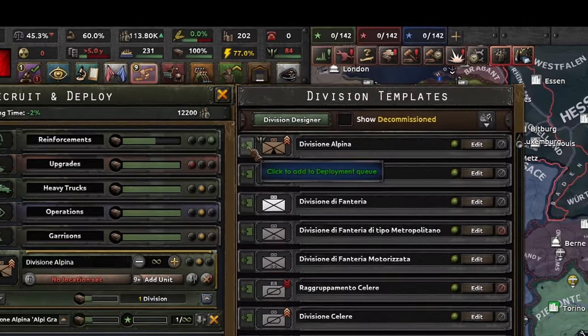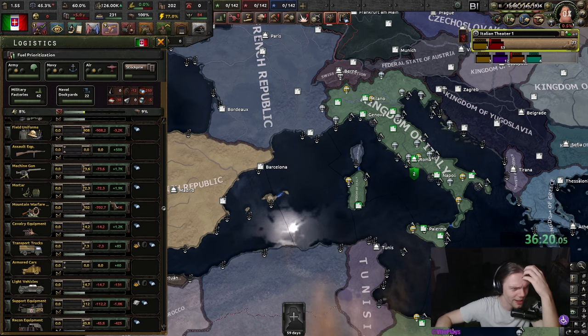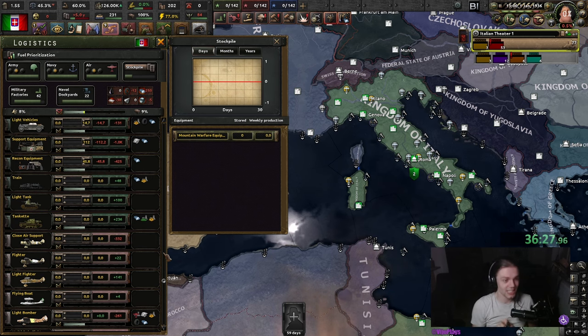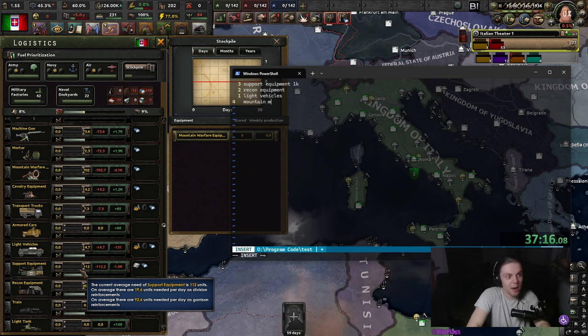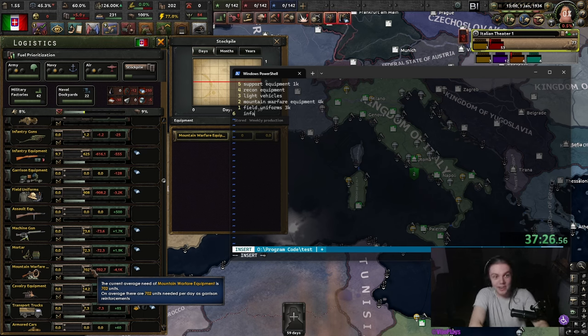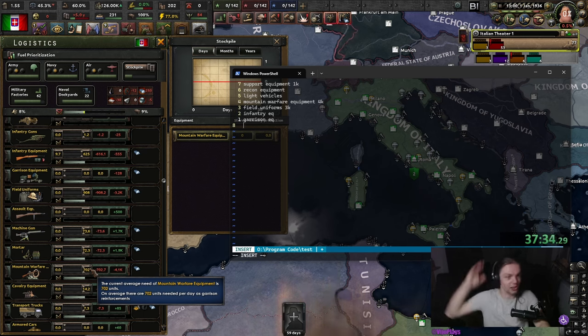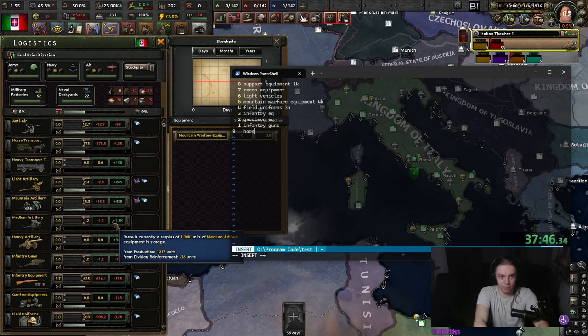How do I create divisions? Okay, I can. I want green stockpiles back. Mountain warfare equipment — I'm gonna need a spreadsheet to know which things I need to produce. We need support equipment, recon equipment, light vehicles, mountain warfare equipment, field uniforms, infantry equipment, garrison equipment — probably a lot because of Ethiopia — infantry guns, which apparently is different from infantry equipment even though infantry equipment is a gun. And then we need a bunch of horses and AA.